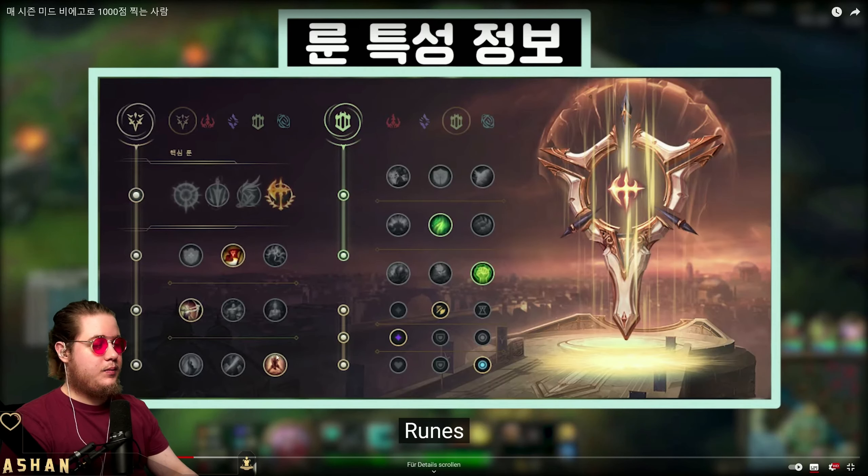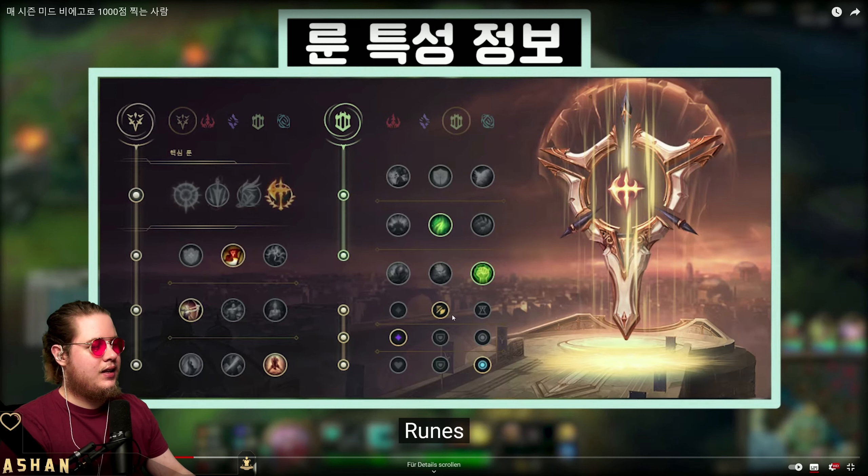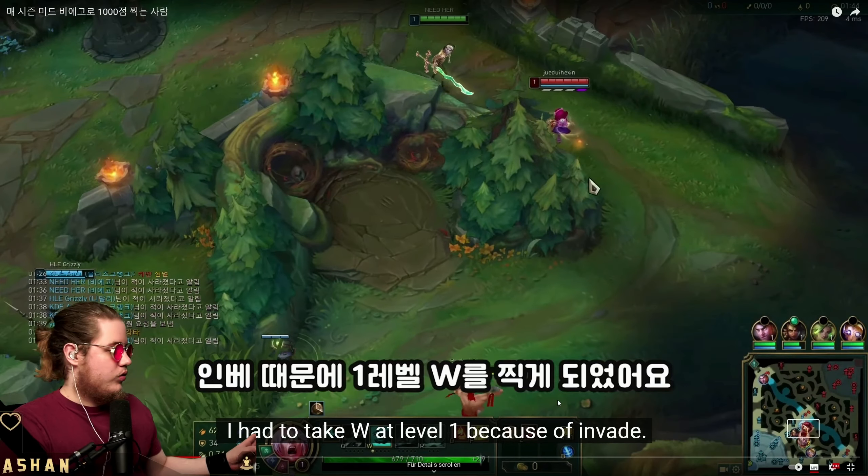In the runes, he's going Last Stand because he'll be low HP a lot. Triumph is necessary, Alacrity also necessary. The instrumental rune slot could be Taste of Blood in matchups where you get to hit Q pretty much off cooldown, but that's not the case here. In this matchup we're definitely taking Second Wind since we'll be poked a lot. You can also go Revitalize to make your Doran's Shield passive and all the healing a little more effective. Everything else is fairly basic — no real mind-blowers.